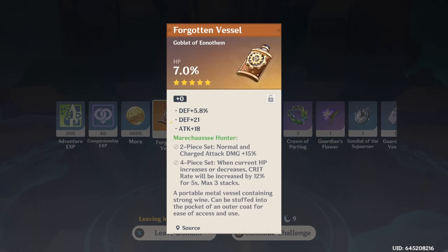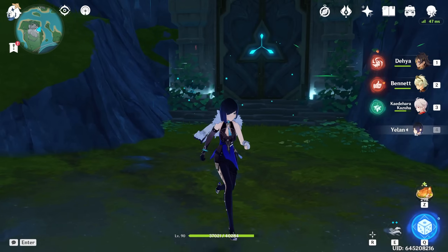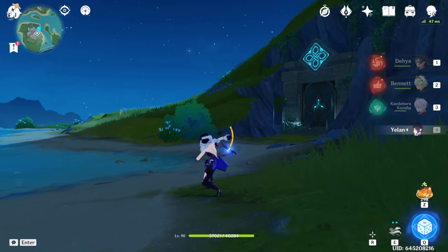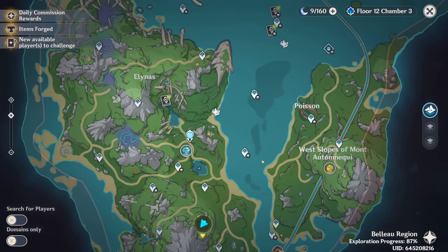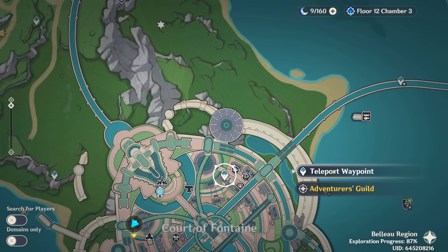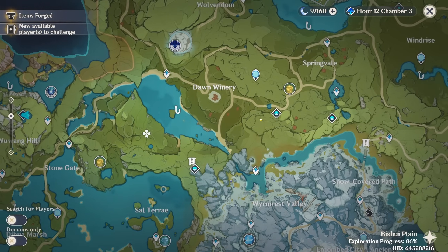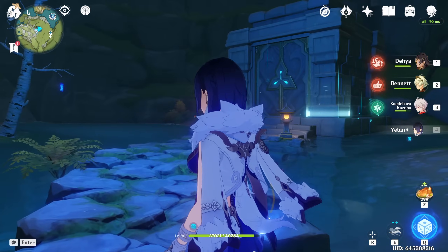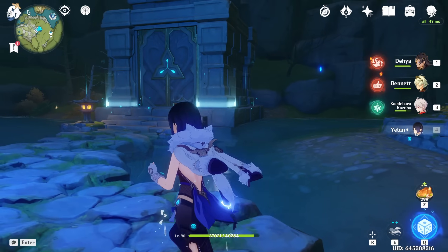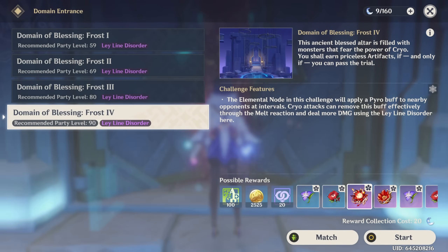Those are fast clears in this domain. This domain is a little bit annoyingly slow with its multi-wave setup. Any multi-wave domain is somewhere where C6 Yelan and her ability to save her C6 ability by using her off-field versus on-field and backload her damage for particular waves is useful. I could probably optimize clearing that, and C6 Yelan is probably the main character that could help me get consistent 30-second clears in a domain that's taking a lot of people a while because of the multi-waves and relatively tanky enemies.